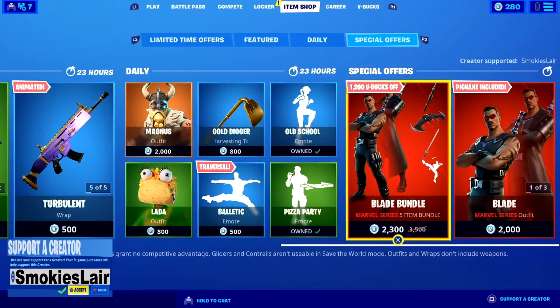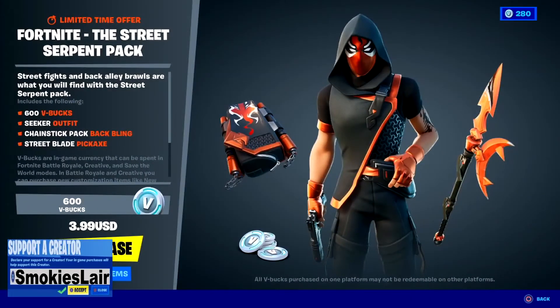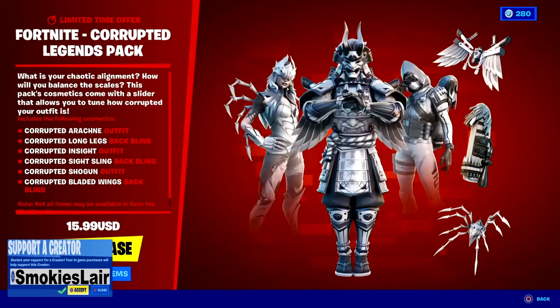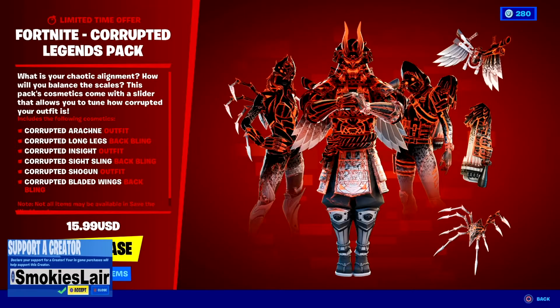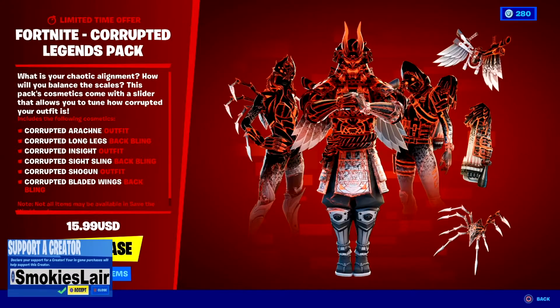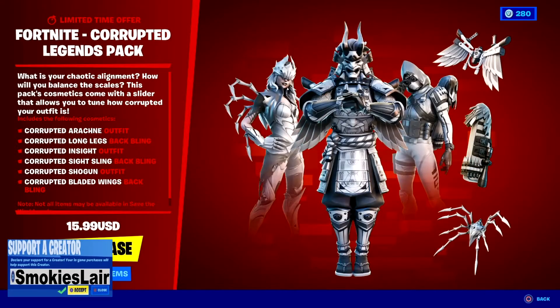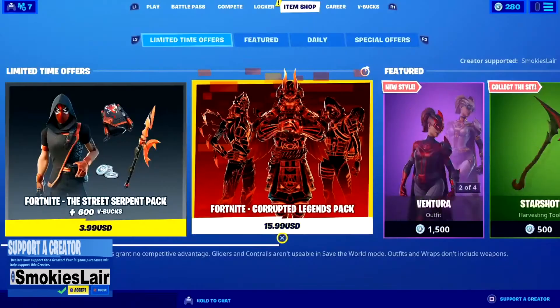Pretty nice, man. Then guys, we move all the way down to the Street Serpent Pack — you get him, his back bling, and his pickaxe, plus 600 V-Bucks for $3.99. That's a sick deal. And next up we got the Corrupted Legends Pack — guys, this was sick. You get three skins, three back blings, and you can choose the level of corruption with a little slider bar. I love this pack, guys — $15.99 is a steal for this.